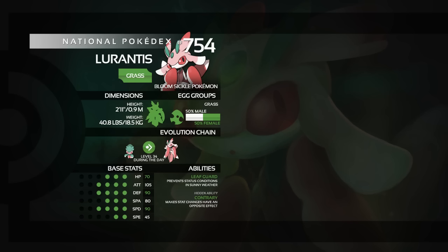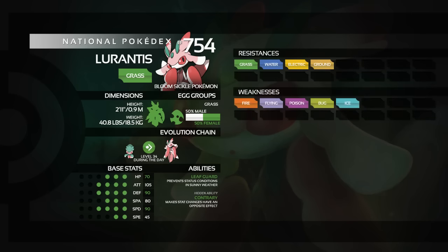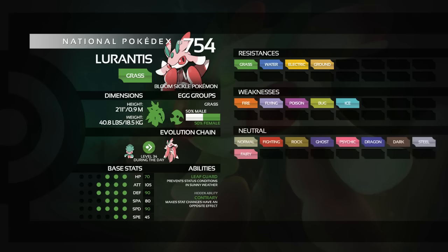Looking at the typing, it's a pure grass, so there's not a huge amount to say. Four resistances in grass, water, electric, and ground. Five weaknesses in fire, flying, poison, bug, and ice, and then neutral from all the rest. Grass is not a strong type — it's got more weaknesses than resistances. The STAB of grass isn't actually that good anyway; it's good against water, ground, and rock. That's pretty much it. It's not a strong type overall, but it's not a huge drain on Lurantis' power, really.